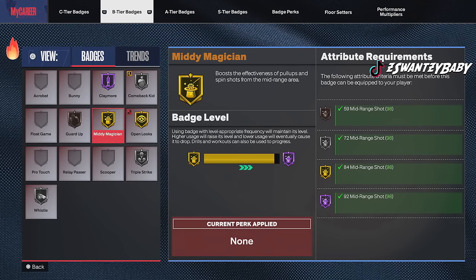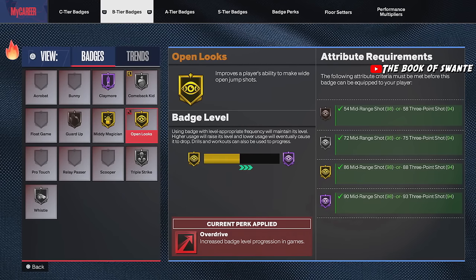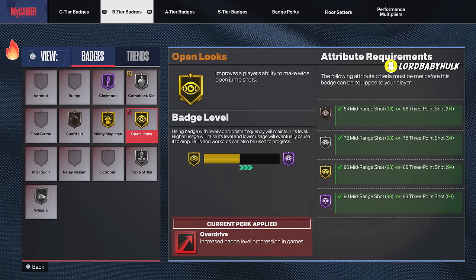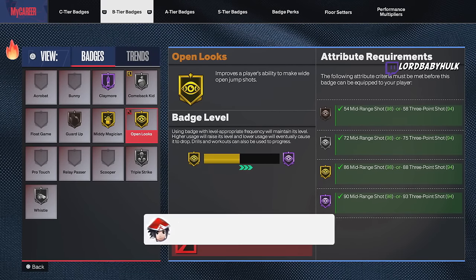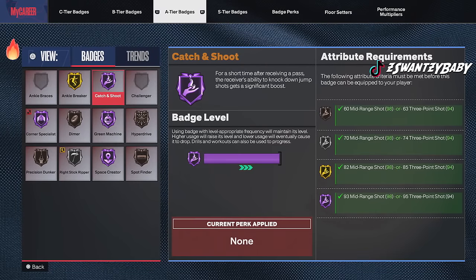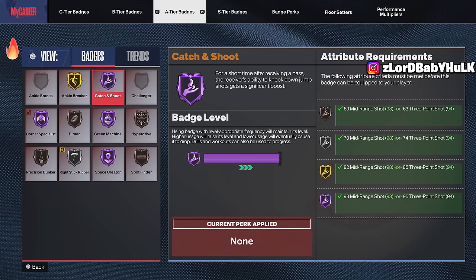You want to max out your shooting badges. Max out Claymore. Max out Mini Magician. Max out Open Looks — this is so important, it will change your game. I don't know why the modded controller guys aren't doing badge updates on all shooting badges first. These shooting badges change everything — playing without them versus with them is completely different. Catch and Shoot is one of the most important badges. People aren't maxing it out and then they're missing shots. Max out your Green Machine too.